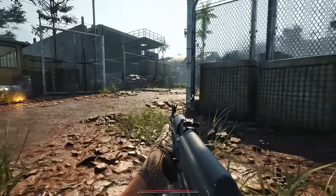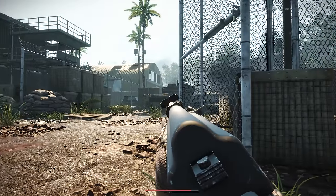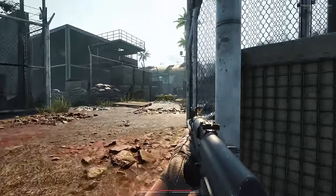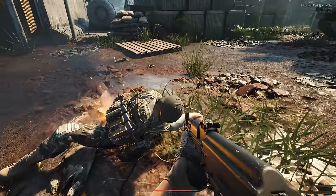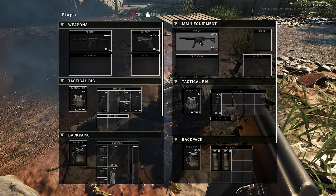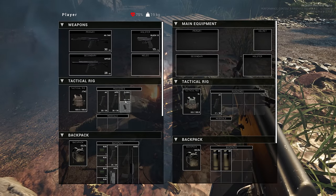They've definitely made some additions to the map. Last time I played this it was pretty open over here and they'd just shoot you from afar. Looks like they laid a tank in the middle which blocks line of sight, making it a little easier to get into the military base. I'm just going to try to loot him quick.